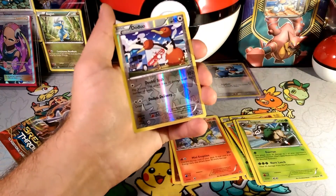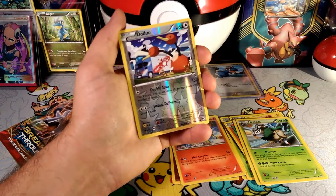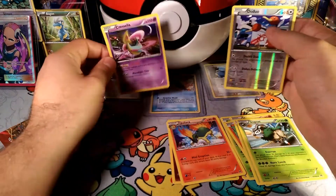A Reverse Foil Doduo — Doduo's Delivery — and our rare is Cresselia.